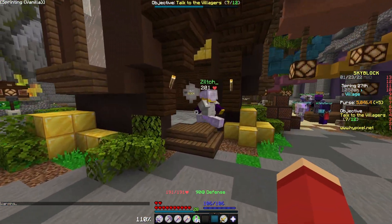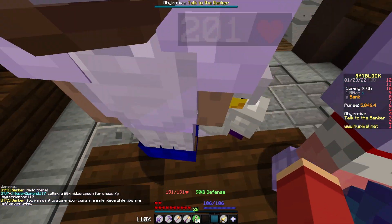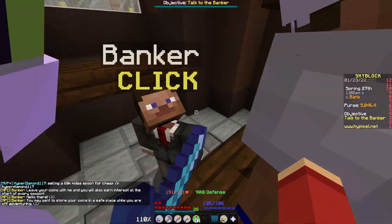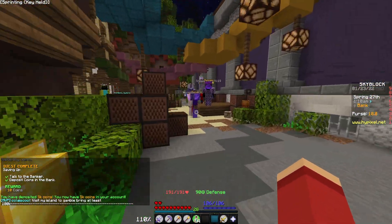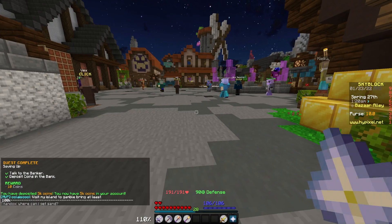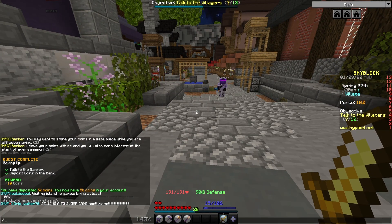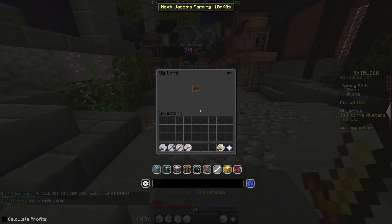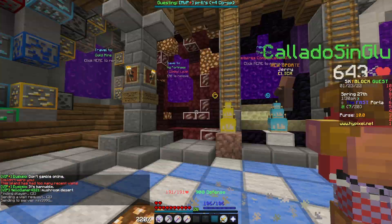Let's just bank our coins and sell these grand experience bottles. Let's deposit some coins — there we go, five thousand coins. I'll keep the XP bottles just in case I need them to enchant something else. So let's go to visit PRTL and we should eventually be able to get there.